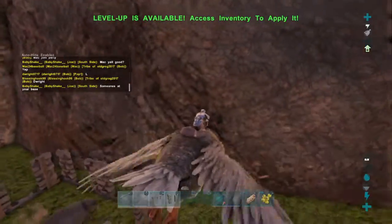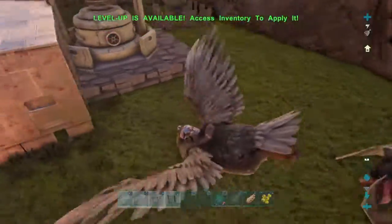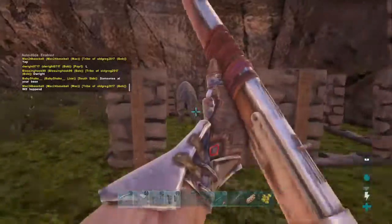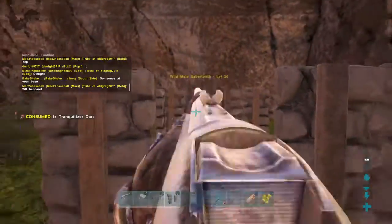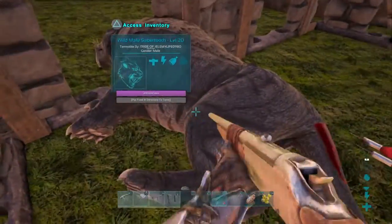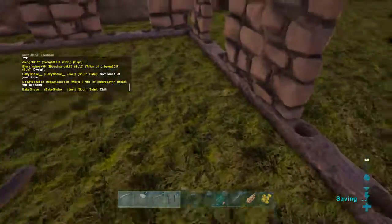I'm gonna drop them off here — she shouldn't be able to get out, and yeah, she can't get out. I'll get my gun out and shoot him. My tame careers, just wait around five seconds before shooting because you need to wait until it's activated. Let me get some meat out of my argentavis.